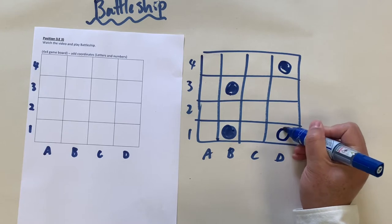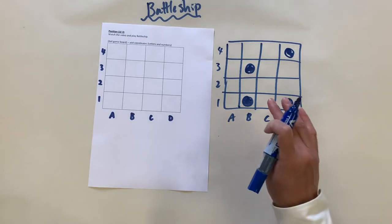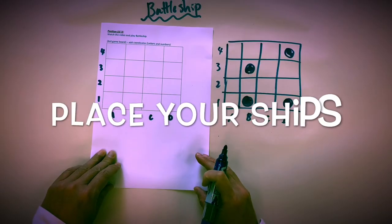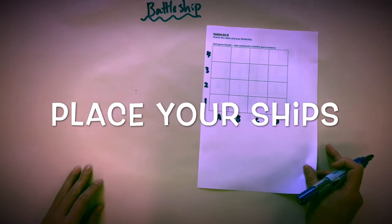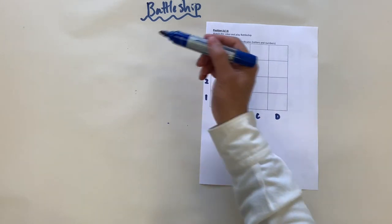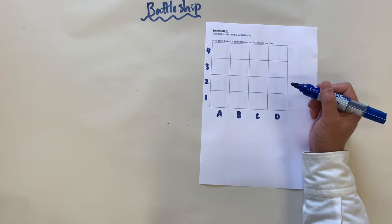Maybe I can do it here. Now it's your turn — can you draw four battleships on your game board and I'm going to guess where they are. You have four battleships. If I find one battleship you still win. If I find two, we tie. If I find three, I win. If I find four, I definitely win.